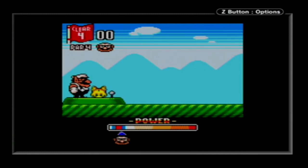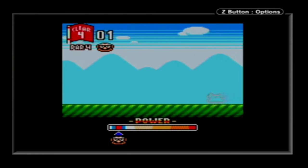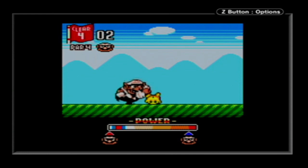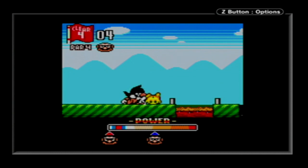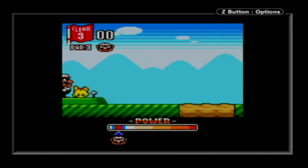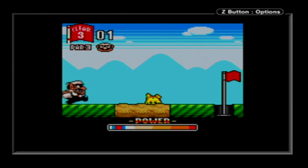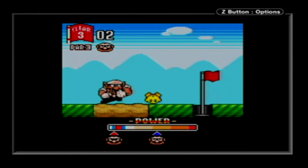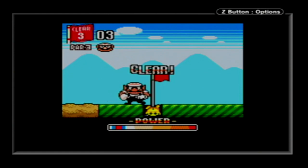Trying this again. And we have a par four this time with nothing but fairway - that's looking good. I missed. And we have a lava trap here, which is actually the hazard. I messed this up. Trying this again, and we got a par three. And I landed in the bunker, which makes the enemy go less far. And we made it in. Cleared!